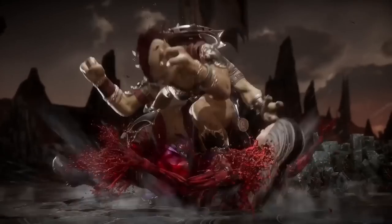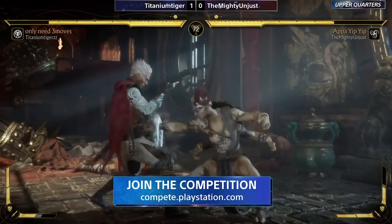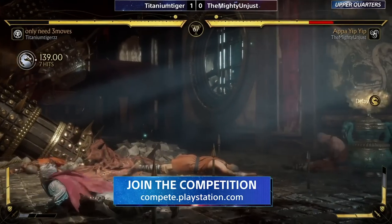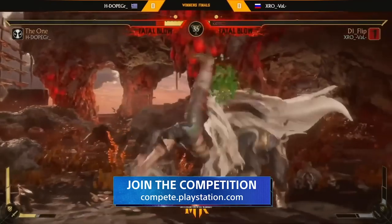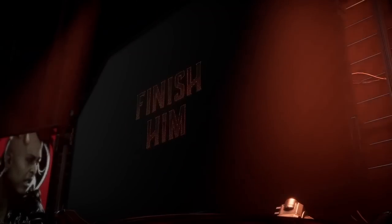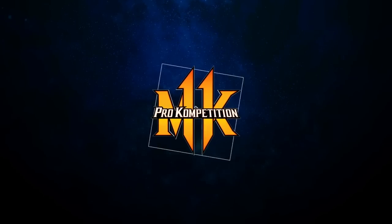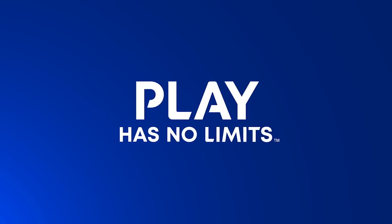So that was Create a Fighter, our latest edition, where Shiva went under the microscope thanks to the one and only Foxy Grandpa. Before we wrap up — Foxy, any closing comments on Shiva? No comment for the Shogun. If you want to get involved in competitive Mortal Kombat, it's as simple as compete.playstation.com — the one-stop-shop competition centre for both the open series and the pro competition. My name has been Ketchup, joined by Foxy Grandpa and Mustard. This was Create a Fighter. Thank you so much for watching, and we'll see you next time. PlayStation.